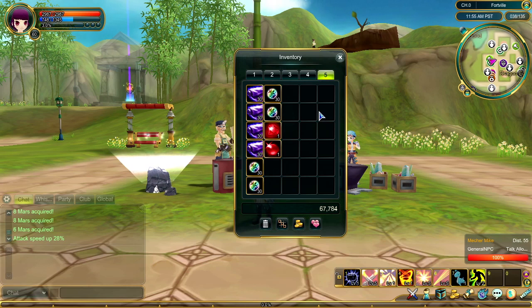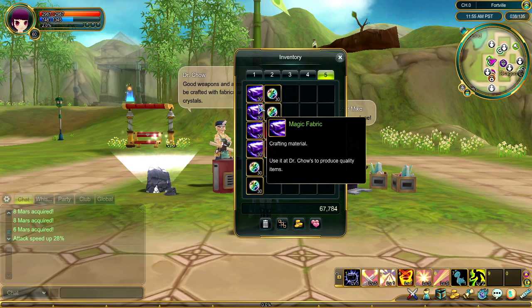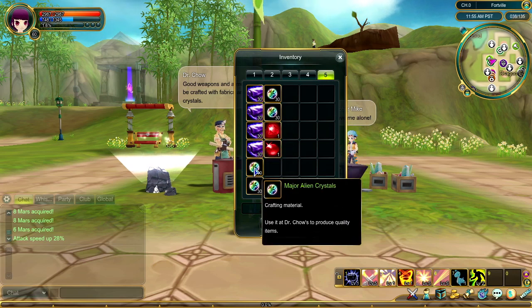Before he can make anything for you, though, you need to gather materials for him. Materials are divided into four categories: crystals, fabric, gems, and marbles.